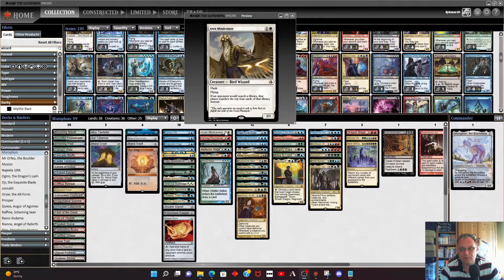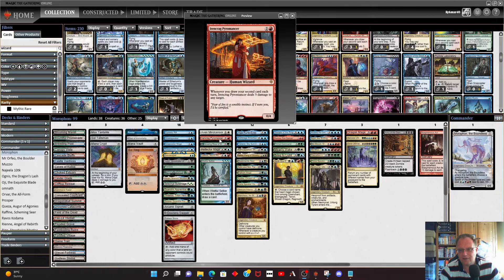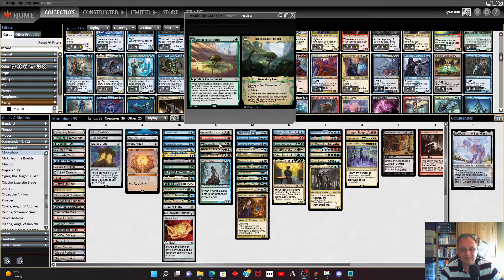Aven Mind Sensor is a wizard I didn't realize was one — it taxes your opponents a little bit, hence why it's here. Irencrag Pyromancer is in — when we draw our second card each turn it deals three damage to any target. We do have ways of drawing cards, it is a wizard, and with Morathron in play it'll cost two mana for a 0/4.